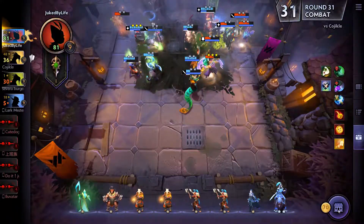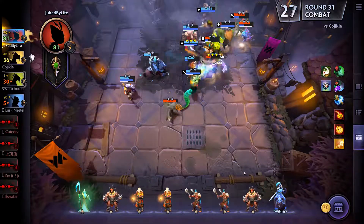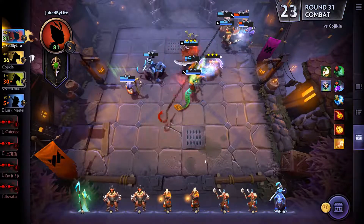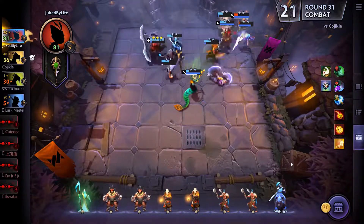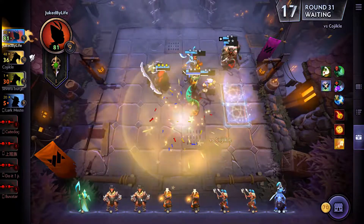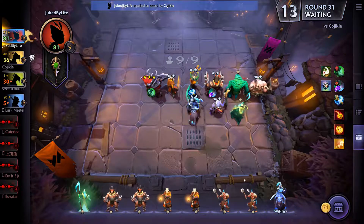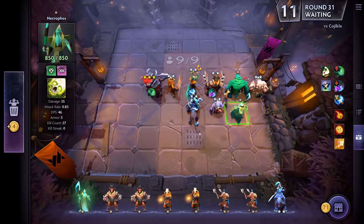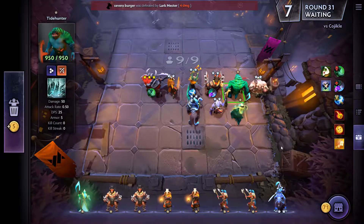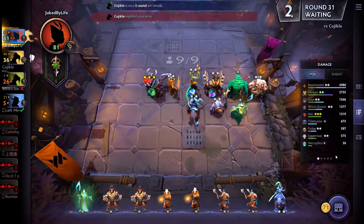We didn't get anything. Oh, there's a Beastmaster — alright. Drow, you're gone, I'm sorry. Starting to work on Tier 3s is probably pretty good right now because I'm gonna be leveling up to 10 pretty soon. I don't know if Beastmaster's the best choice for a Tier 3, but I've already got two of them. Man, our Necrophos is still Tier 1 — feels bad. Also, if we get Tides, we're not gonna have anywhere to stick them. If I do get Tides, what do I sell? Probably the Juggernauts.